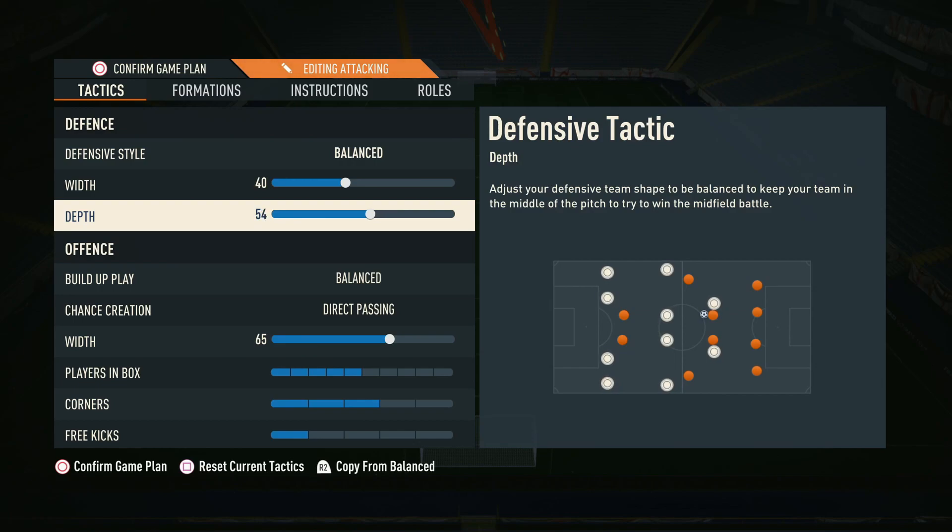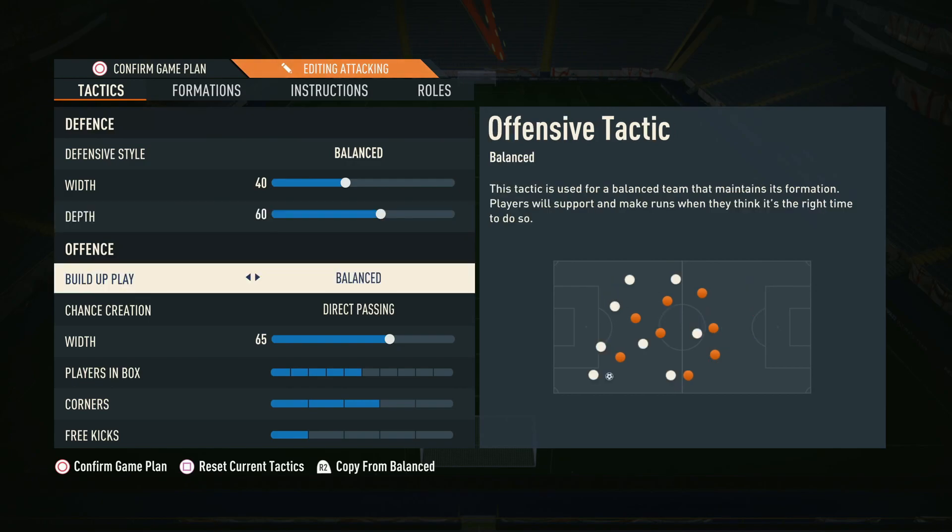In terms of depth, we think 60 is about the maximum you want to play, and we'd recommend anywhere from 55 to 60. If you find this is a little too offensive, knock it down to 55. If you're very confident in possession with high pass accuracy, you can get away with 60. But if you give the ball away a lot, play a little deeper — because if you're giving the ball away all the time you'll get countered a lot, so it's better to be slightly deeper.